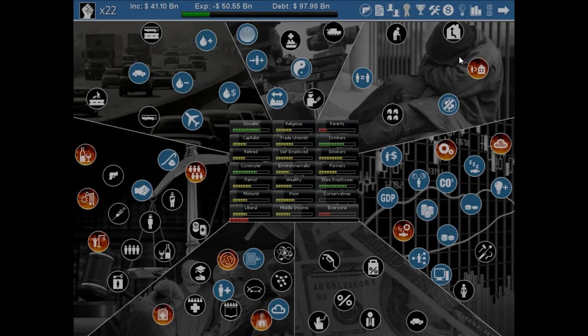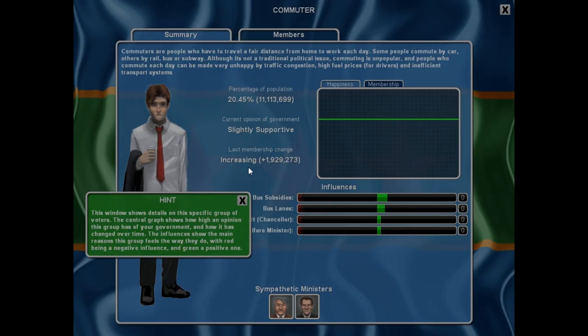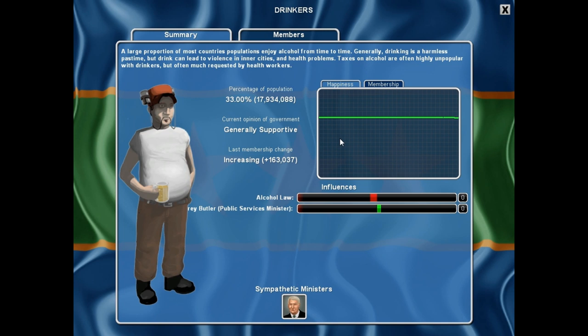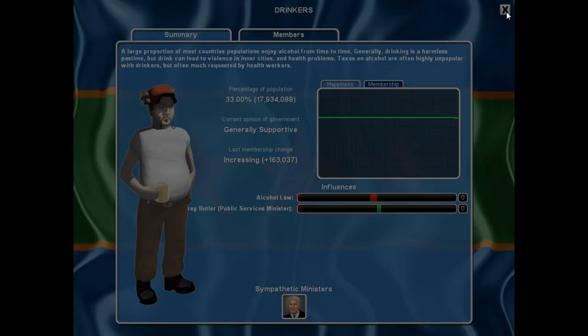We close the quarterly report. We're still popular among socialists, state employees, commuters, and drinkers. Our public service minister — Jeffrey Butler — is apparently very sympathetic to drinkers, so that's where some of our popularity is coming from. I could change the ministries but I don't quite understand that screen yet, so I'll wait on that.